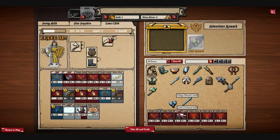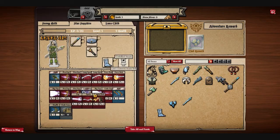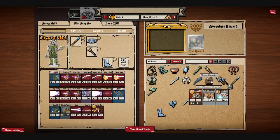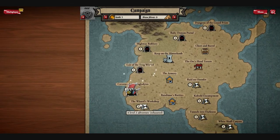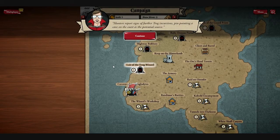We also have a staff we don't need. We have Arcane Skill now — we don't have any yet. Take all and finish. We've now unlocked Lair of the Trog Wizard.